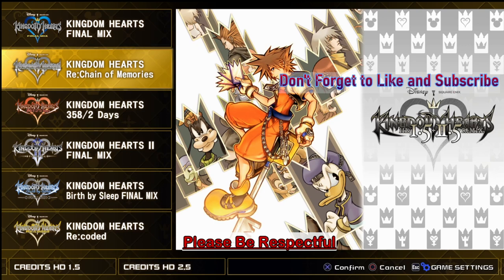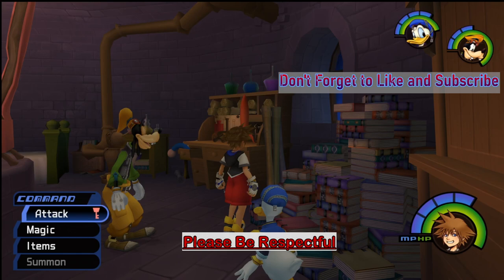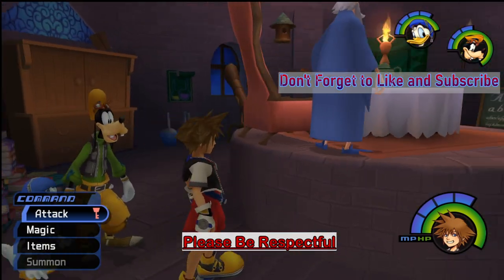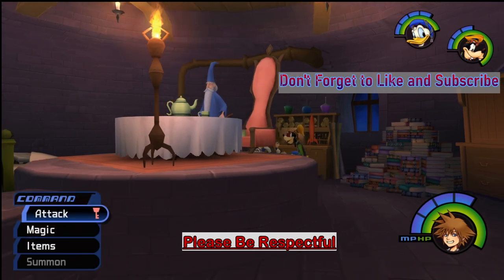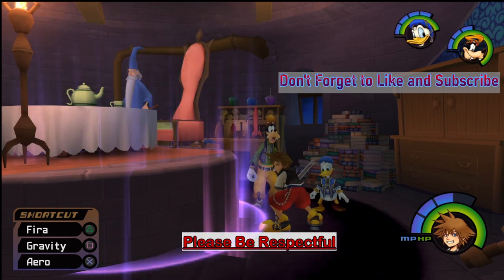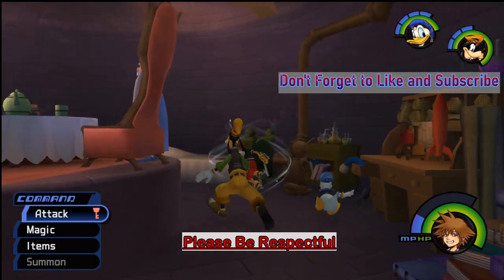You can see X to confirm and O to cancel. I'm going to open a save file so you can see. Character moves fine, camera works fine. Fire! See ya! Wind! There you go — there's the proof.